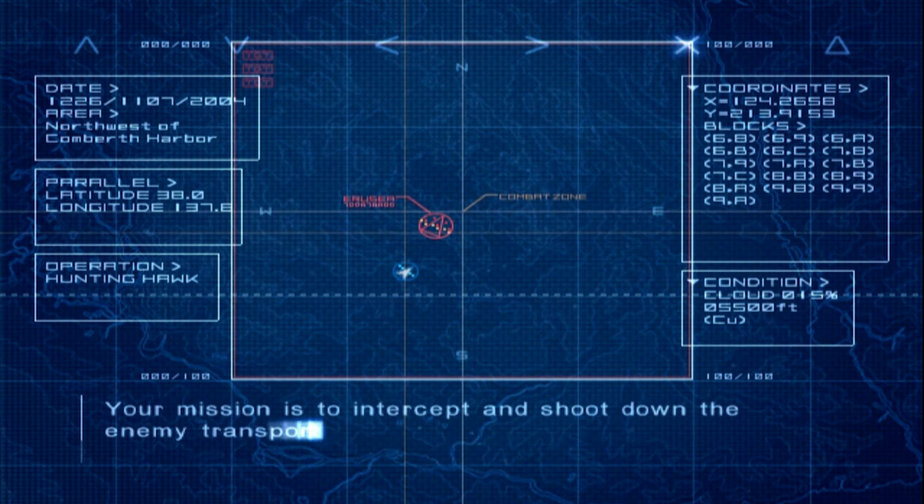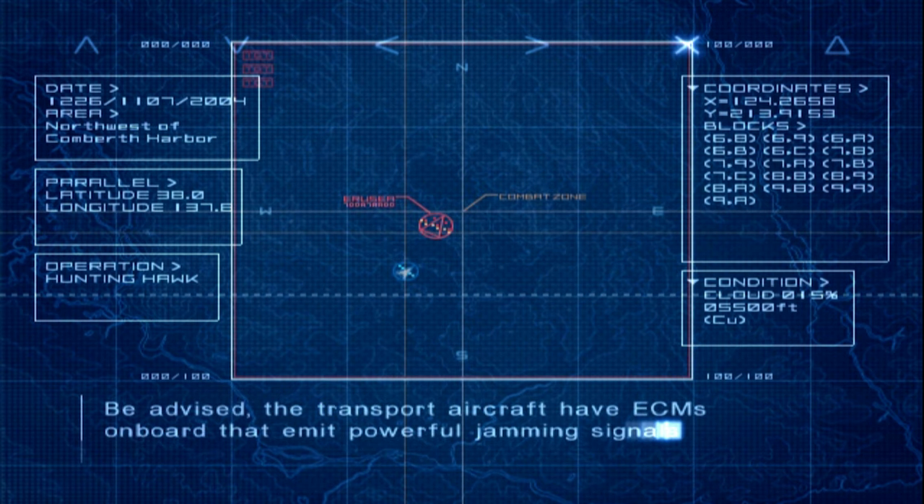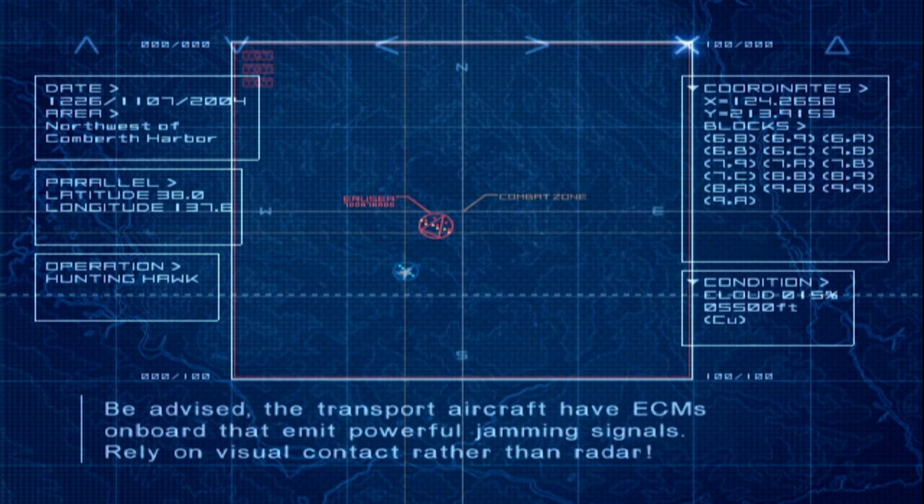Your mission is to intercept and shoot down the enemy transport planes in and around Comberth Harbor. Let's show them how vulnerable they are. Be advised, the transport aircraft have ECMs on board that emit powerful jamming signals. Rely on visual contact rather than radar.